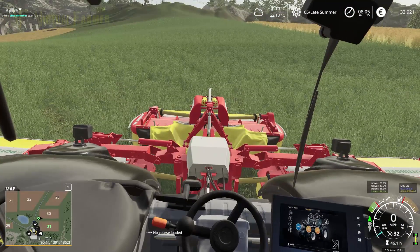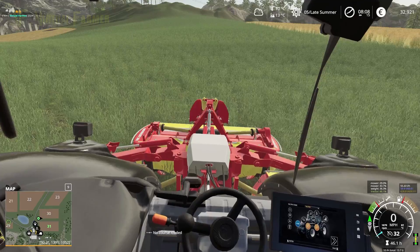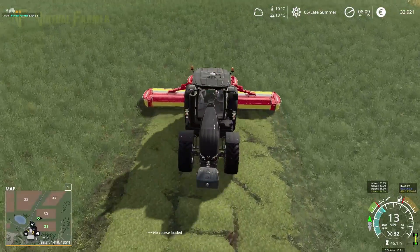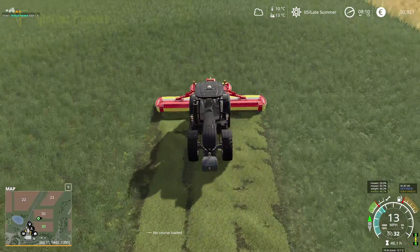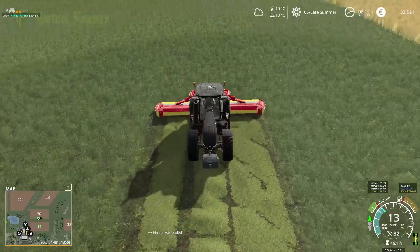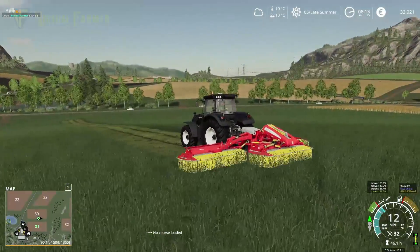We're now looking out over the back. Turn on our first mower and drop it down, turn on our second mower, drop it all down, and away we go. That should give us a really nice cut. I want to go at 90 degrees, make sure that we are going straight up the field, get as much of this as possible and give us a good length of where we should be.